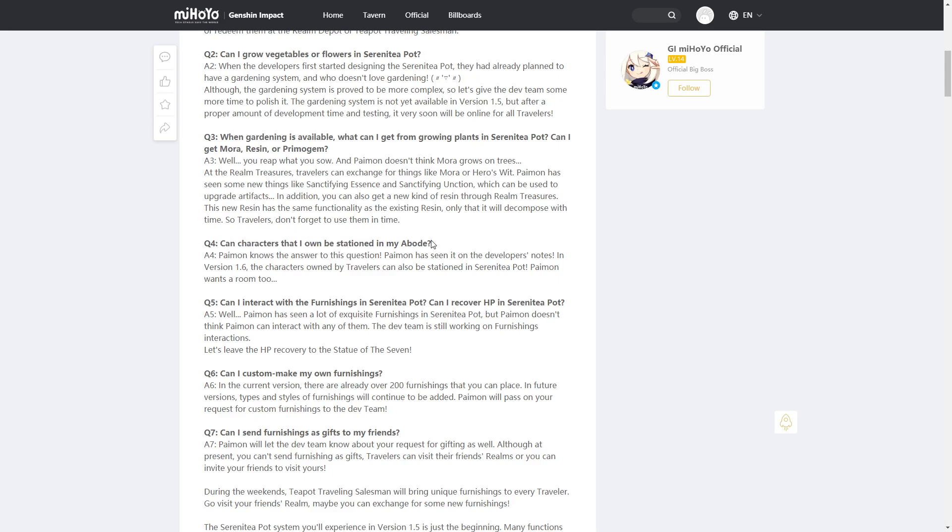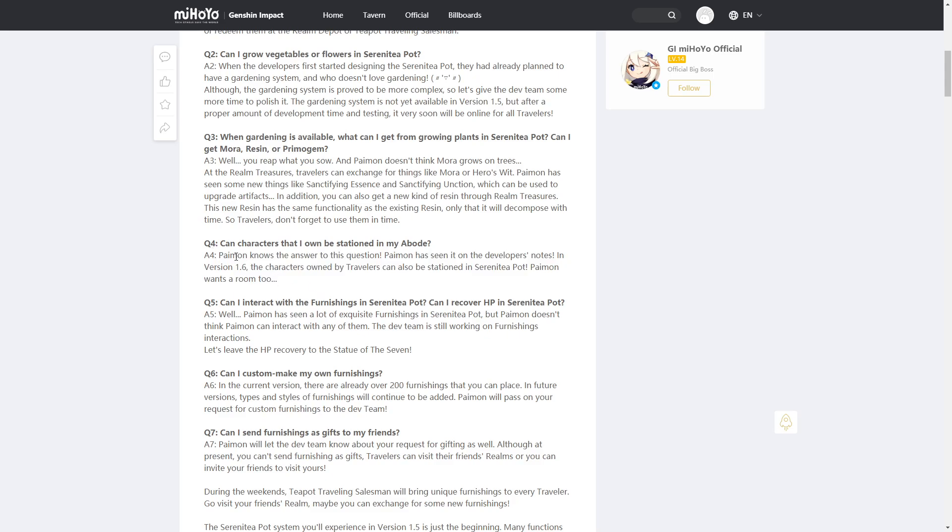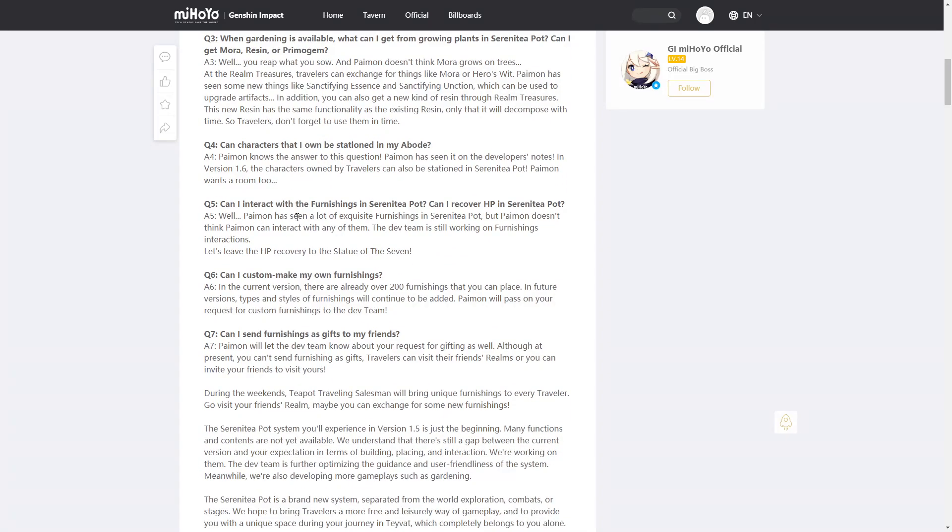Question four: can characters I own be stationed in your abode? In version 1.6, characters owned by the traveler can be stationed in the Serenity Pot — you can move them around. Paimon wants a room too. So not in 1.5, coming in 1.6.